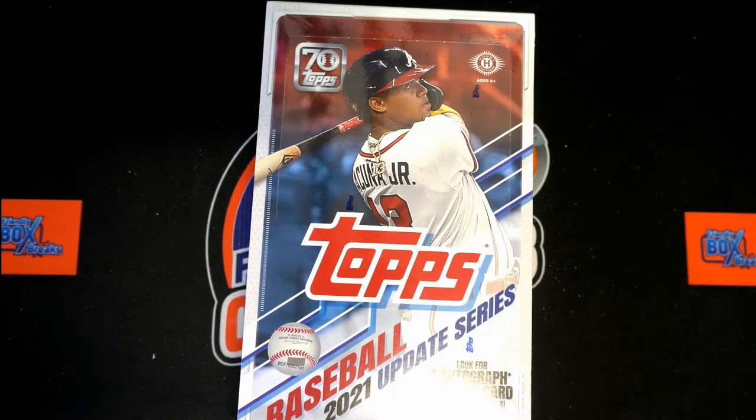It's go time — 2021 Topps Update baseball hobby box 502. We're gonna take the owners' names and the team names, each randomized seven times, paired up on the spreadsheet. You know how it goes. Let's switch on over and do that randomizing right now.